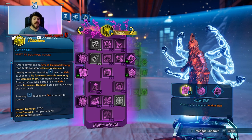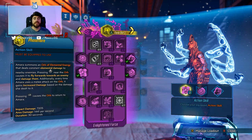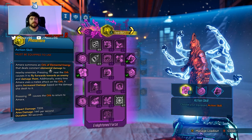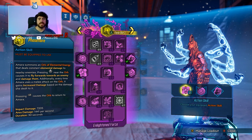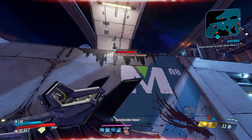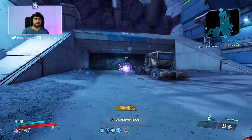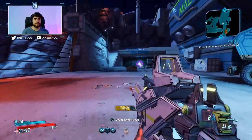To start us off, Phase Flare is the name of Amara's new action skill. Phase Flare at the top is the base version, and then we have three other augments to completely change it, similar to Phase Cast with Deliverance and Reverberation. Phase Flare reads: Amara summons an orb of elemental energy that deals constant elemental damage to nearby enemies. Press the right stick near the orb to cause it to fly towards enemies and damage them. Every time Amara uses a melee attack on the orb, it gains increased damage based on the damage you dealt to it. Press LB to cause the orb to return to Amara. This is a long duration, high cooldown skill that you can move around while playing with it.